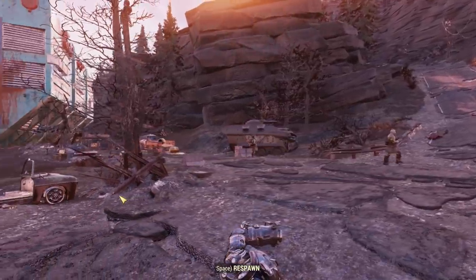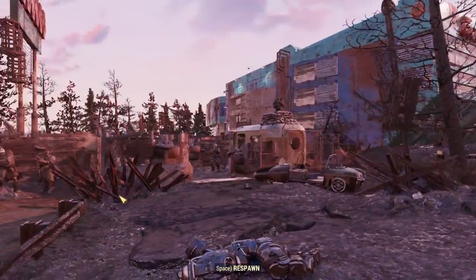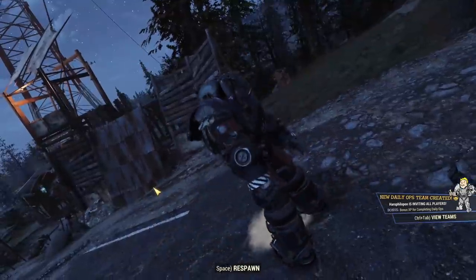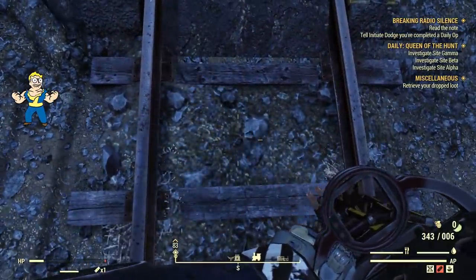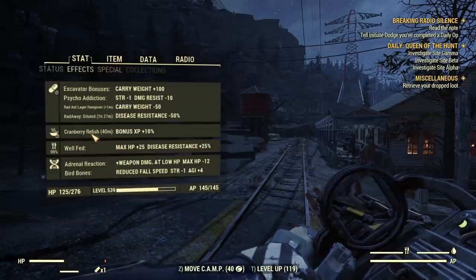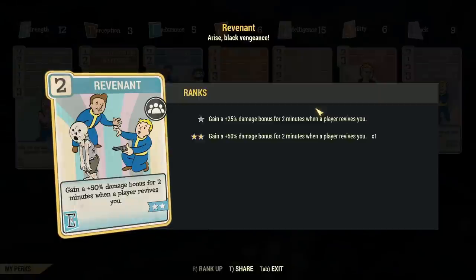We have the spare card tested. Unfortunately I cannot test it with Revenant as I don't have it on this character — let me quickly swap. Let's see if I can kill myself to trigger Revenant. I triggered the perk — do I have Revenant? Nope. Unfortunately it does not trigger Revenant; it just refills your health bar. Good to know.